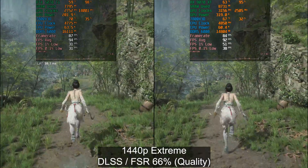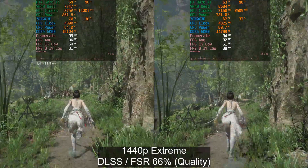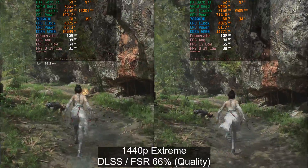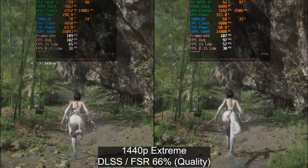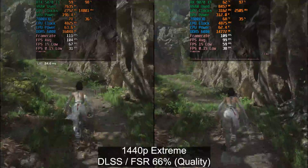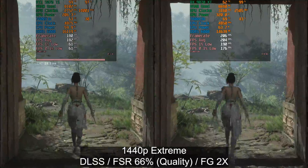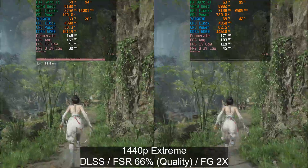Using DLSS and FSR set to quality — this game works the same as Black Myth: Wukong where you've got a percentage slider, so I manually set the percentages to quality — the 5070 Ti pulls ahead a little bit again. The game didn't cause much stuttering for me. There are some traversal stutters, like when we turn left toward the riverside, which always happens on both GPUs, but otherwise the game has been quite okay.